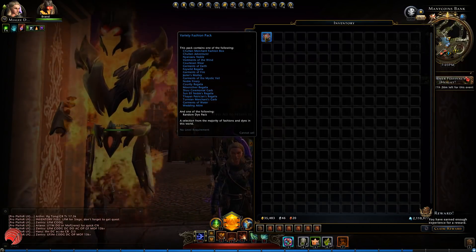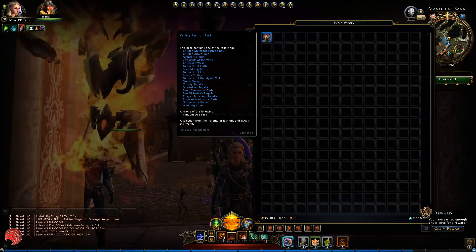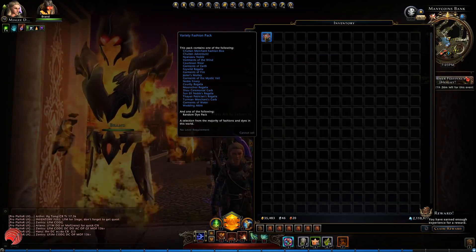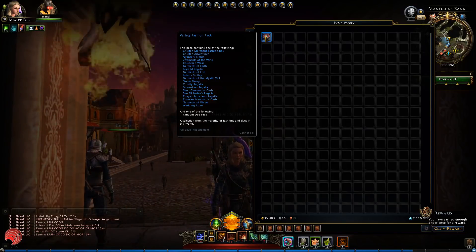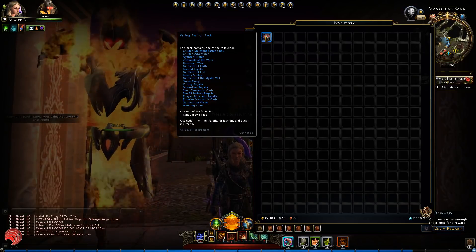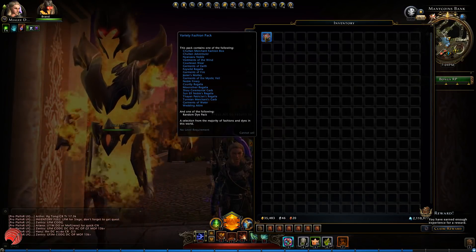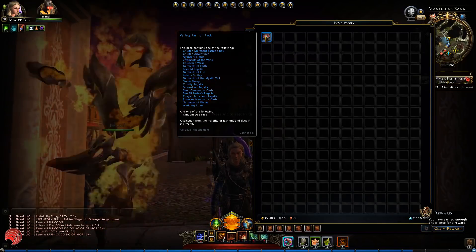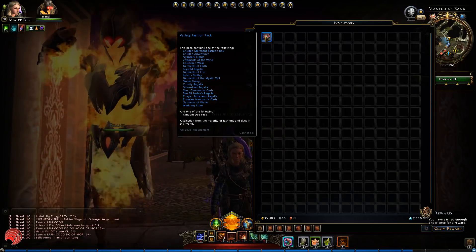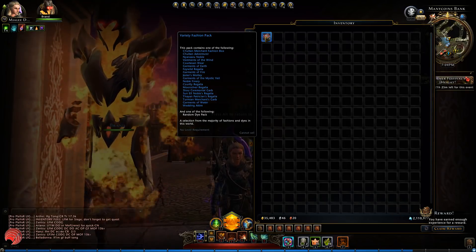I looked up all of the AD prices — I'm not going to read them all, you can see that on screen. I already noticed that if you get one of each, you also get a random dye pack — I didn't even see that. Alright, so that's a bonus. You get one of the top fashion packs and the dye packs. The expensive stuff in here is the wedding attire, for example, which is worth 40,000 AD — a lot more than the 7,000 that this pack is worth.